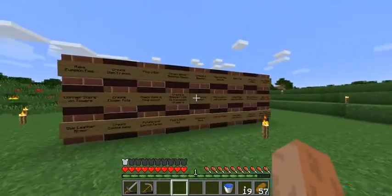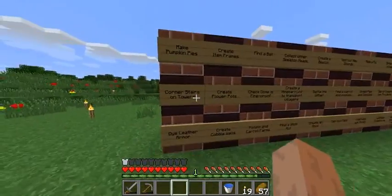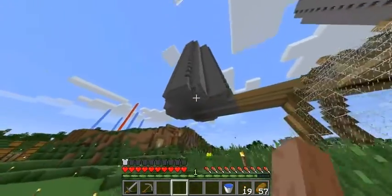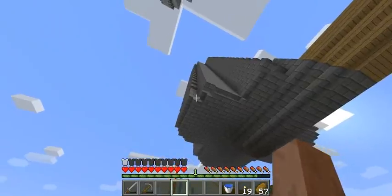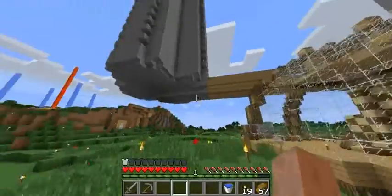I might do everything else before it, or not, but yeah. Start the End. Make pumpkin pies. Corner stairs and towers — I mentioned in a previous episode, I was putting corner stairs in there just to smooth it out, because we've got the smooth thing going on with the bottom bit.